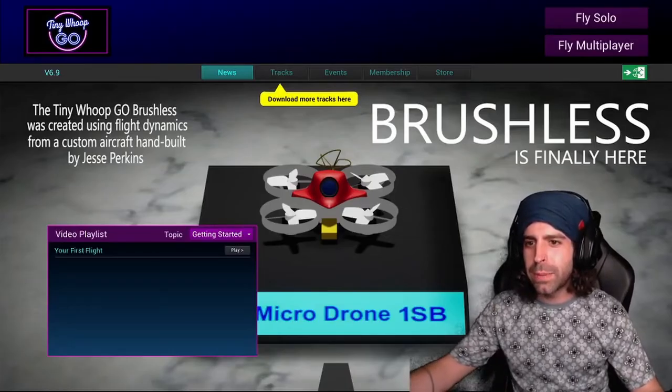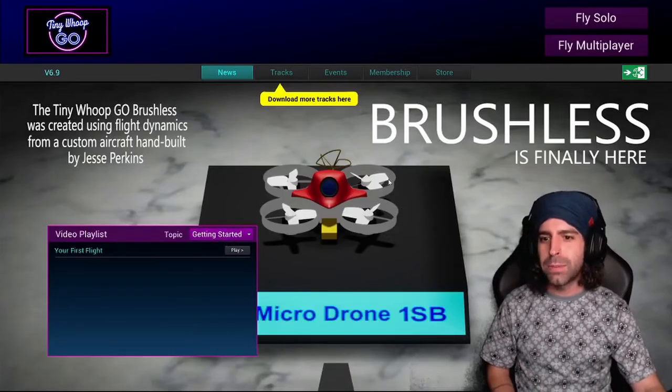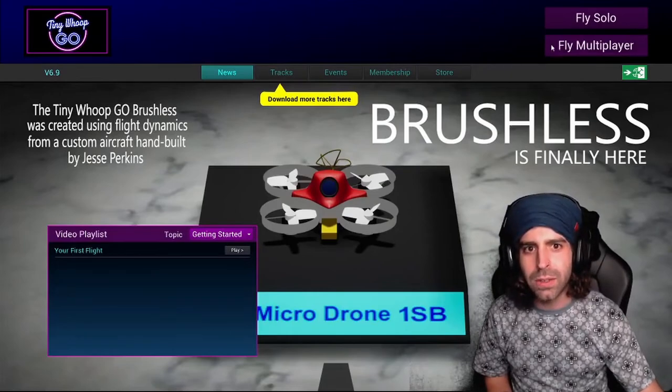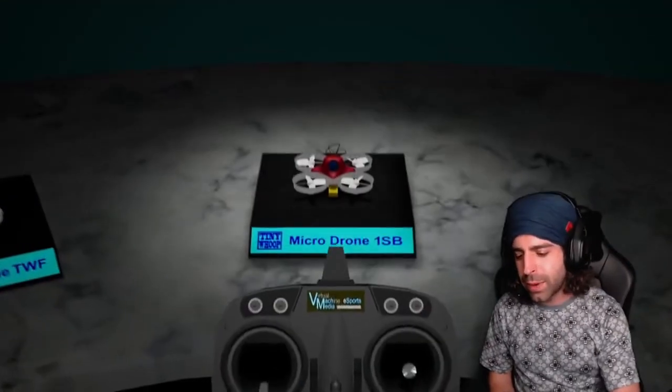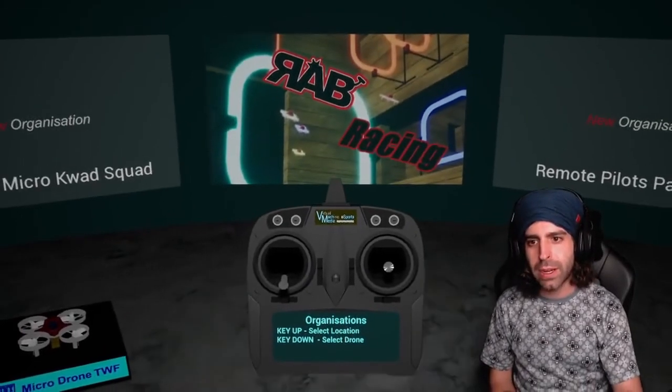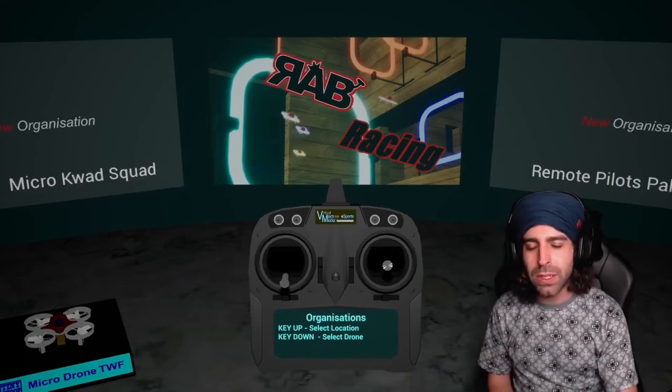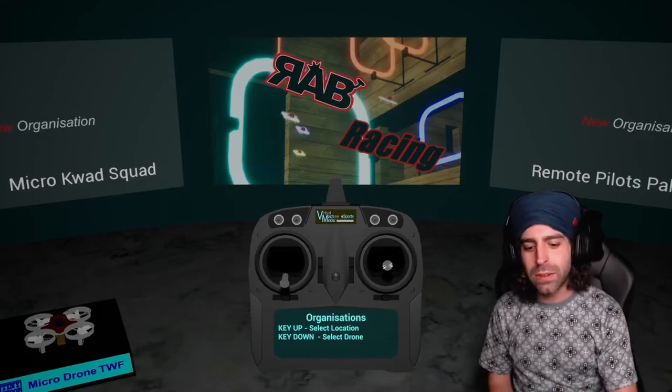All right, here we go. So we're in the game now. You've got an intro video from Jesse Perkins. Use your keys to navigate once you get into it. We're going to go to Fly Solo for now. If you want to set up your controller and do those things, watch one of the other videos — they'll tell you how to get going. I just want to introduce you to this and share my experience as a pilot and do some flying.